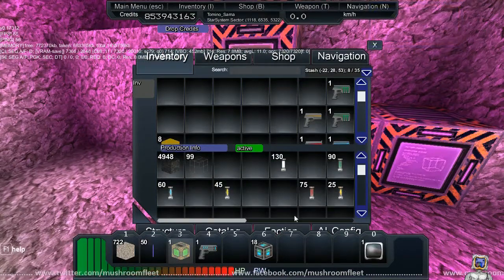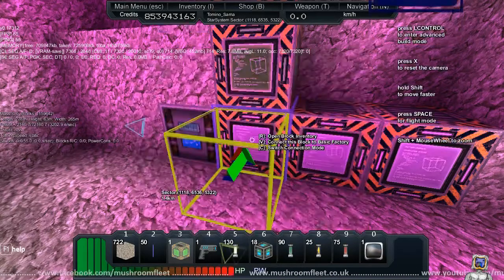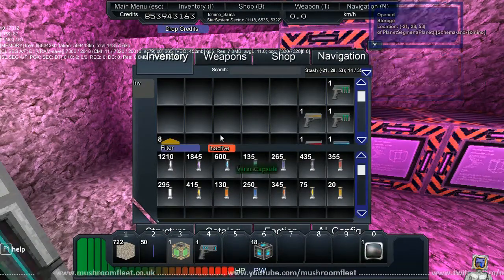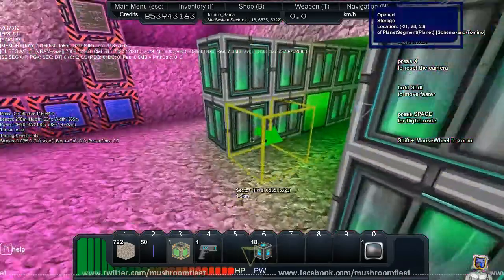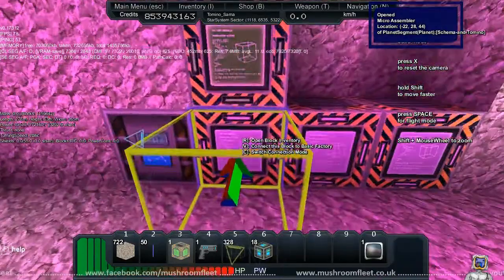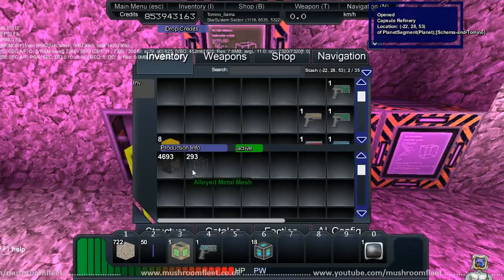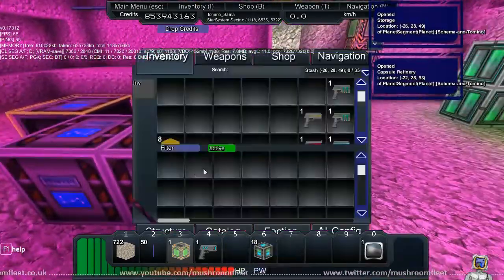Meanwhile our capsule bank is doing pretty good — we haven't actually used any of our capsules really. I did have to split some of the jisper; I took 200 jisper and turned it into mesh because we were having a bit of a mesh shortage. All I have to do is put it in here and you can see it's taking them away.